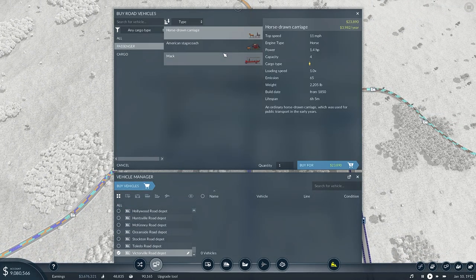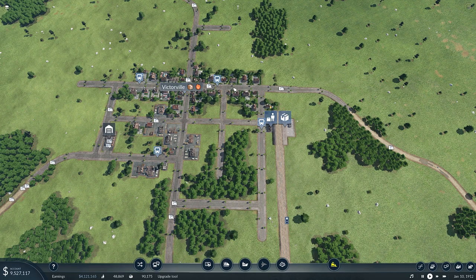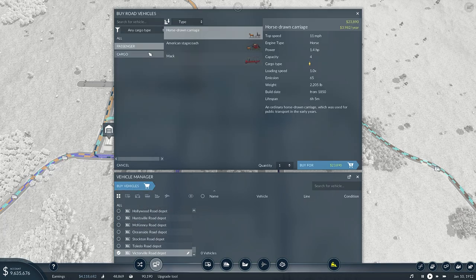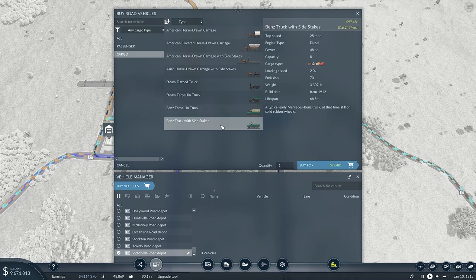We need a couple buses. We're into 1912 and we actually got a few new vehicles — but only two, and they were trucks. We got the Benz tarpaulin truck and the truck with stake sides. This whole 25 miles per hour, seven cargo — I'm thinking about changing all of those out.